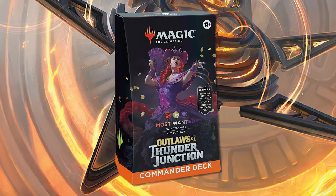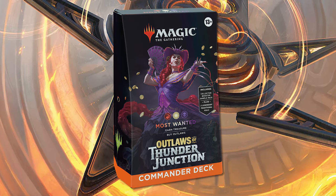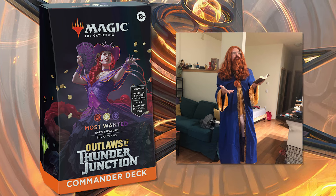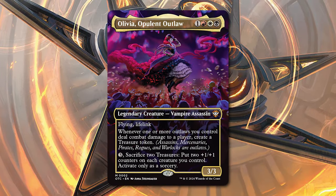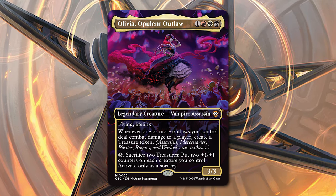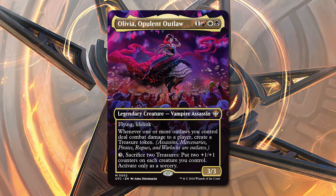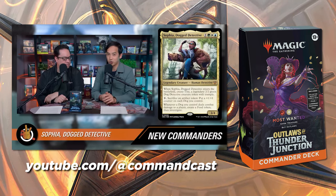First up is Most Wanted. Grab your ragtag band of Outlaws and hop to it with this red, white, black deck. It's really focused on assembling a band of Outlaws. One of my favorite parts is that, not unlike the party deck I made in Battle for Baldur's Gate, the lead designer Corey Bowen got to reach back into Magic history and grab some fun ones you might not expect. And what do Outlaws love but treasure? The face commander, Olivia, Opulent Outlaw, illustrates this well. She wants to make sure you have Outlaws to trigger her ability and then spend those treasures to buff your team. Notably, a subtle thing often missed is that you get a treasure for each opponent you hit — so go wide, hit all three opponents, and get three treasures. This deck will be shown off over on the Command Zone, so mosey on over to their channel to see what's going on.